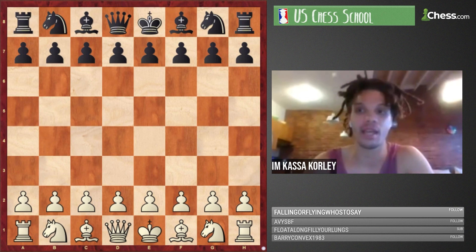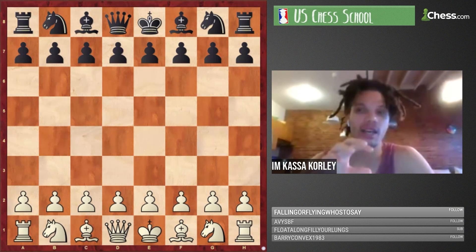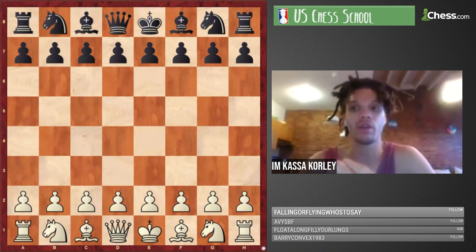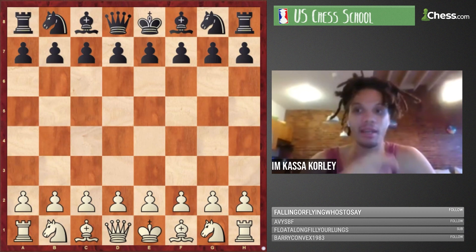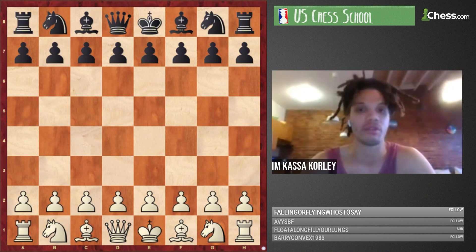One thing I didn't mention much that we'll talk about as we go through is the exchanging of the dark-squared bishops. In the modern treatment of the system, you see black trading these dark-squared bishops a lot of the time. That doesn't happen very quickly here, and I really want you to think about why that is.